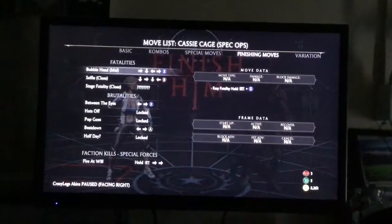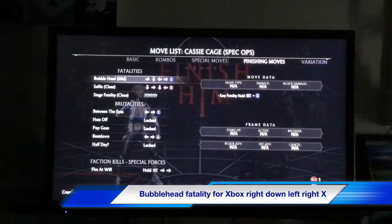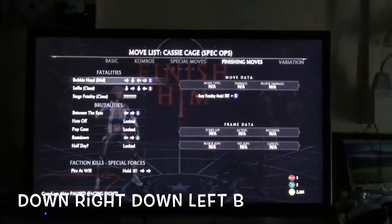If you're on Xbox, the first fatality is: right, down, left, right, X. And the second is: down, right, down, left, B.